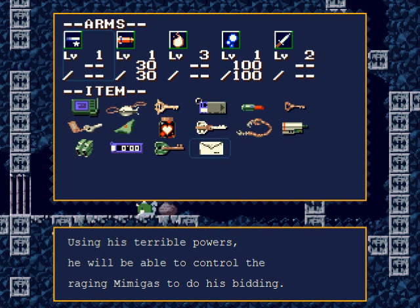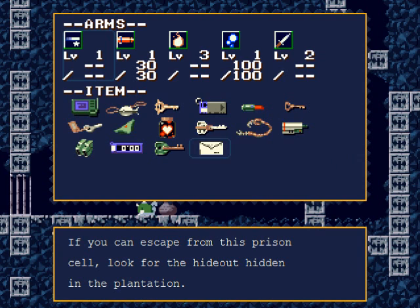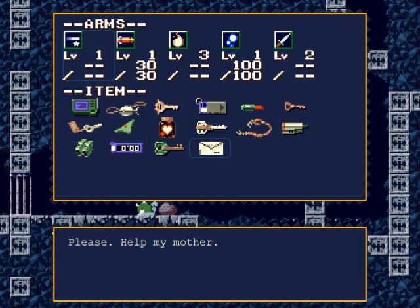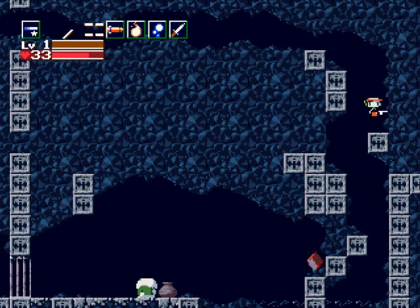'I was able to get away somehow, but I fear the other researchers are already lost. He's using the unsuspecting mimigas to cultivate more and more red flowers. Once ready to attack, he will drive the mimigas into a murderous frenzy using the flowers — his terrible powers will control them to do his bidding. If you can escape from this prison cell, look for the hideout hidden in the Plantation. The password is the tagano moscow.' And after that, this block opens up.